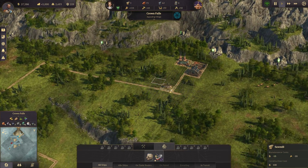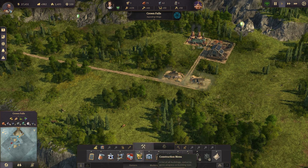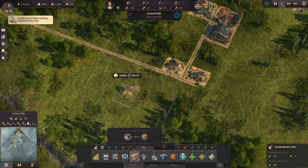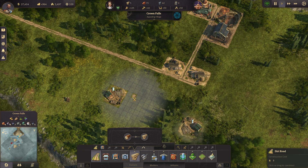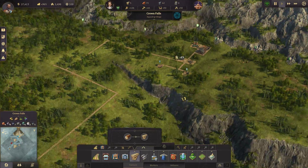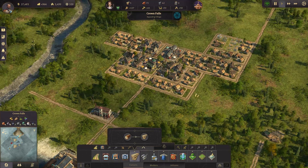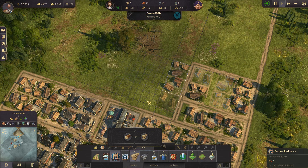It looks like we're going to need more lumber. Let's get some more lumber going — this is the first time I've ever had to build this many lumber camps. Normally I don't build this many. More lumber coming in. Blueprint mode is our friend.